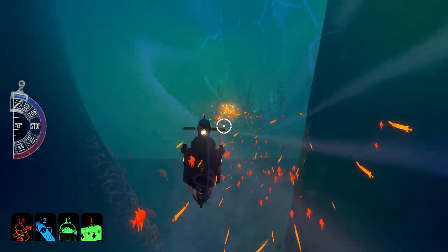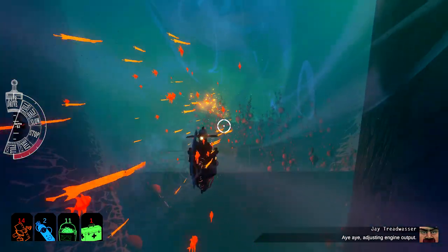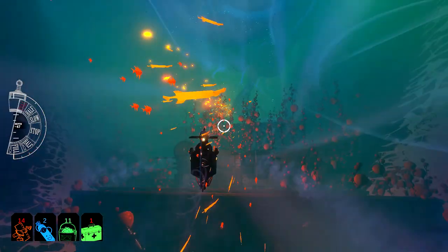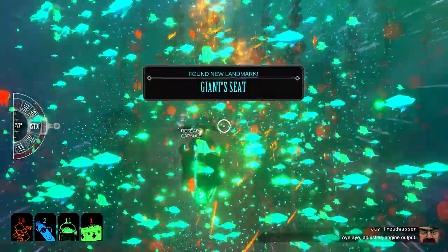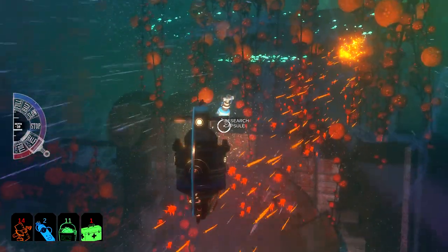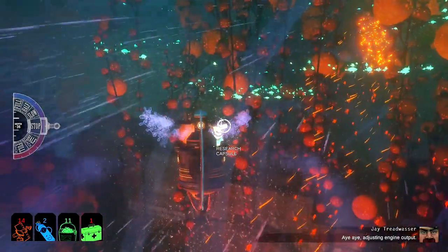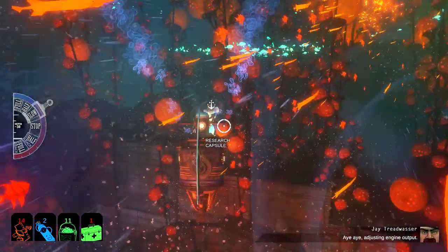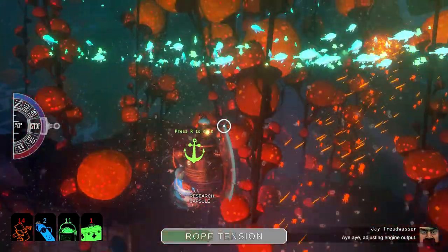Follow those fishies, Steve. So we need to get to this minefield. To find the — oh shit, this looks like a minefield, right? What are those things? They're like plants. The giant sea... there's another research capsule. We're finding a lot of research capsules today, aren't we? Let's dock up with this thing if we can. Whoa there — there we go, slow down a bit. Brilliant.